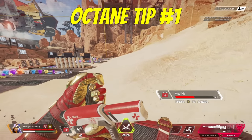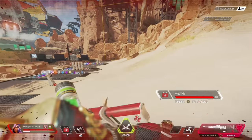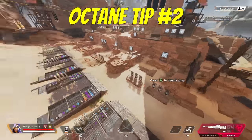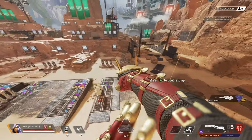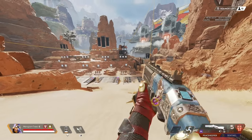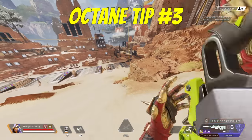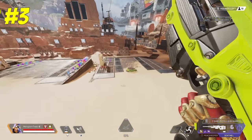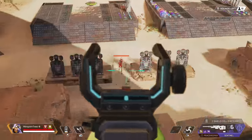For Octane, if you use the stim just before finishing a medkit or phoenix kit, you can get the stim effects without losing any of your health. Most players know that if they melee the jump pad they will bounce straight up, but you can also melee and press backwards to go up and backwards at a diagonal angle. Stop stimming into the jump pad because it doesn't make you go any further — you should stim once you land from the jump pad.